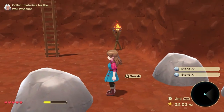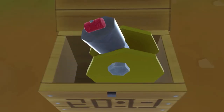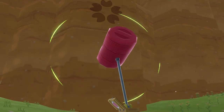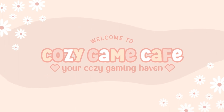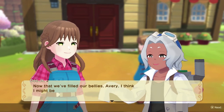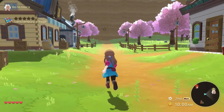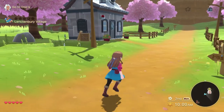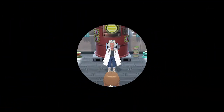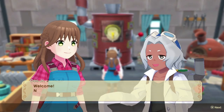Am I making progress? Oh okay, there it is - that's absolutely the Chum Bucket, you've gotta be kidding me. Now that we've filled our bellies, Avery, I think I might be up to this meeting in the lab. The first thing I think when I look at this door is the Krusty Krab, and then when I look at the building as a whole, it's the Chum Bucket. Like, you've gotta be kidding me - this is the Chum Bucket.